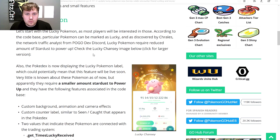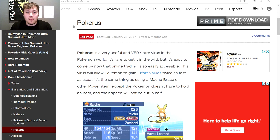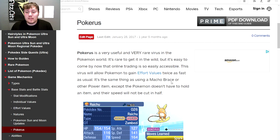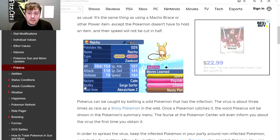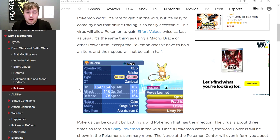Now back to lucky Pokémon. Do you guys remember the Pokérus virus from the main series games? Yahya brought this up. According to IGN, Pokérus is a very useful and very rare virus in the Pokémon world. It's rare to get in the wild, but easy to come by through online trading — and trading is exactly how you get lucky Pokémon in Pokémon GO. What Pokérus does is allow a Pokémon to gain effort values twice as fast as usual, similar to using a Macho Brace, except the Pokémon doesn't have to hold an item and its speed isn't cut in half.